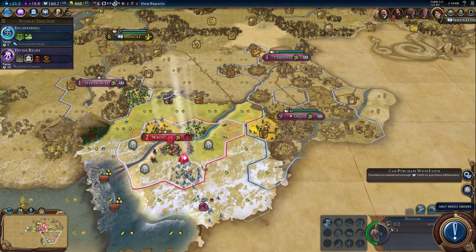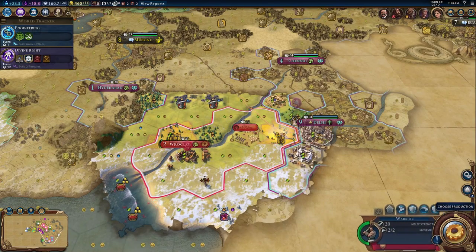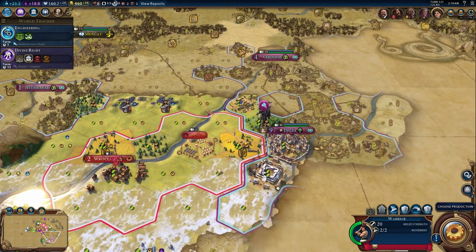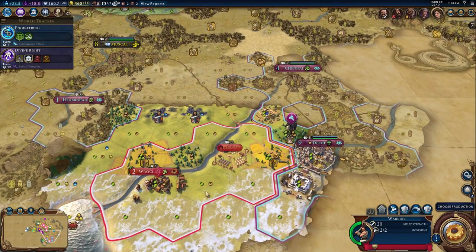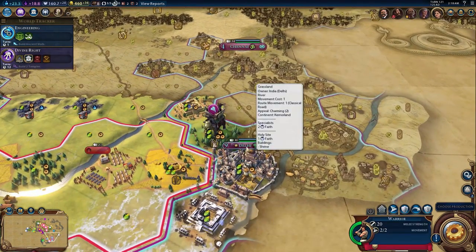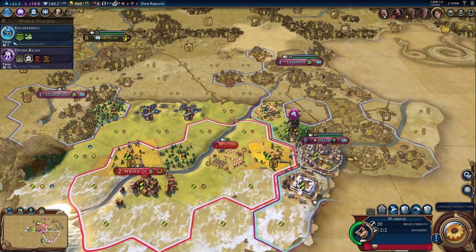What I'm going to do is rush the district by chopping these woods right here. As you can see, with the district complete, it has now taken away some of Gandhi's borders here. And what this does, when paired with the leader bonus, which essentially converts cities that you take land away from — it just converted Gandhi's city right here to my religion, which provides some interesting bonuses.